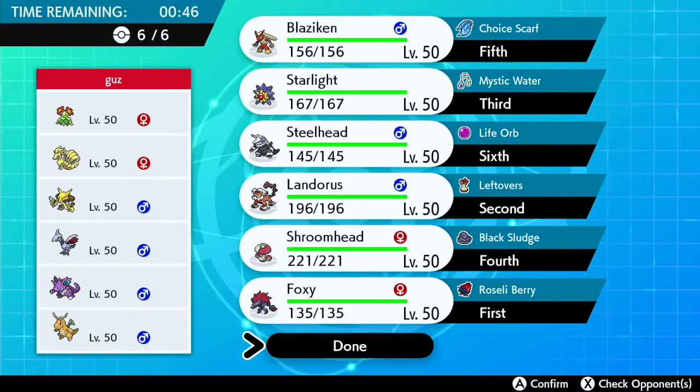Let's go over my team quickly before we get into the match. We have a Scarfed Blaziken with Blaze. I didn't realize that Speed Boost was also OU, so I'll have to train another Blaziken up. We have a Choice Scarf on that. Next up, we have Starlight, that's Starmie — and Starmie is also shiny, which is really cool because I like shiny Starmie.